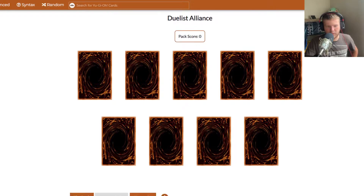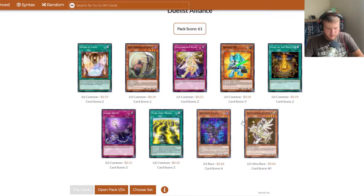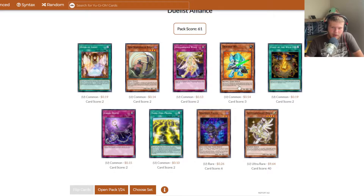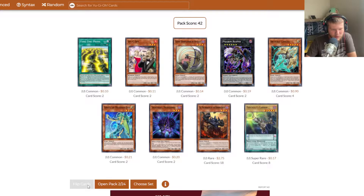Alright, Duelist Alliance 24 packs. Desk Bot 001 to start — and starting off well with Tellarknight Deneb, Stellarknight Altair, Falco, and Desk Bot 001. Fantastic first pack. And we pulled Lancia and Falco again. Fool's Gold Cannon — not what I want to see, and from the super rare slot I'm looking for Shaddoll Fusion.